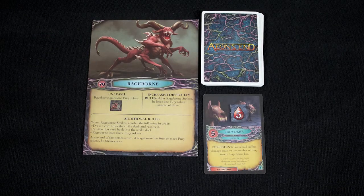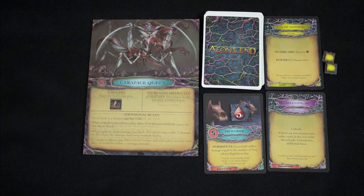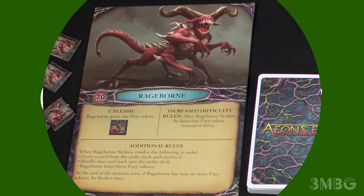If it is the nemesis's turn, they play a card which is either a minion that will attack until it is defeated, an instant attack, or a power that can be cancelled before it activates. Each nemesis also has its own special rules.